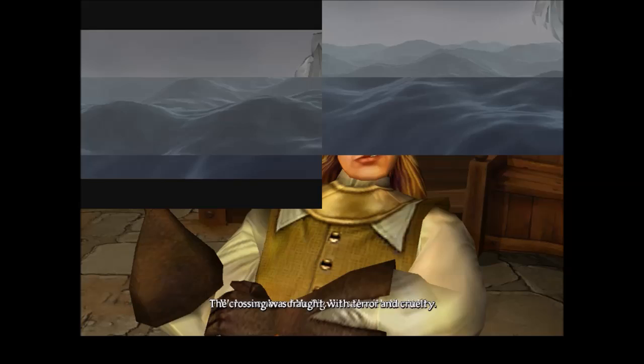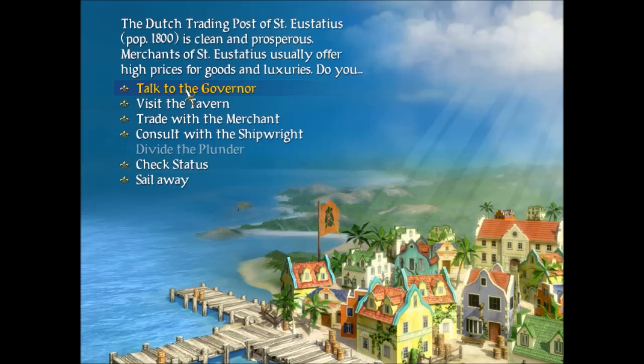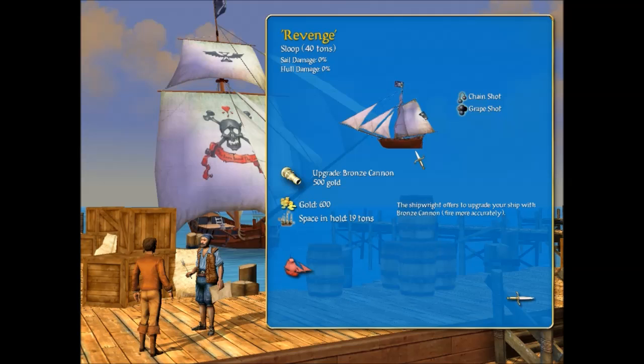Welcome aboard, Mr. Pig. We sail with the tide. The crossing was drought with terror and cruelty. Alright, so we're going to stop here at the Dutch Harbor. Trading post of St. Bustadius — it's clean and prosperous. Let's check out the tavern. Actually, let's consult with the shipwright and check out our ship.